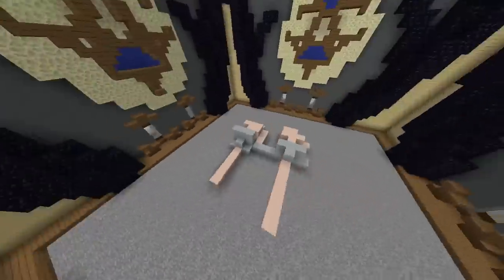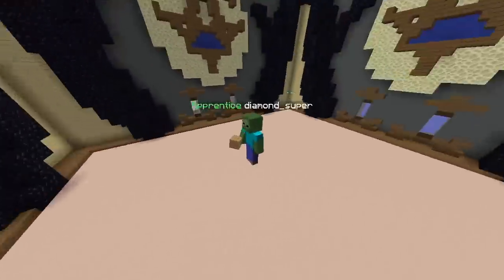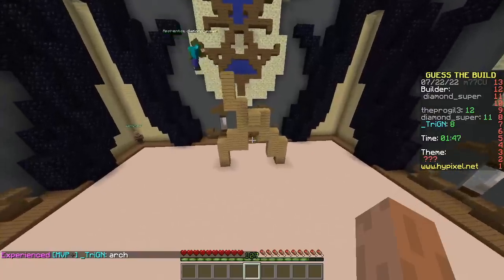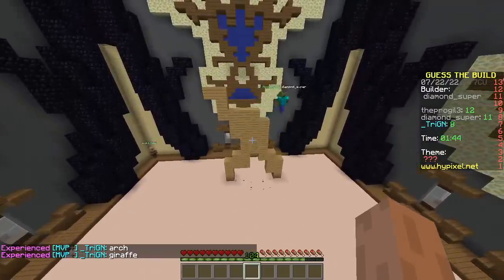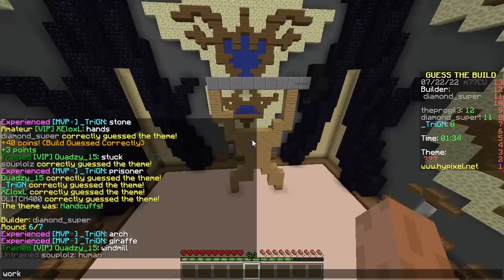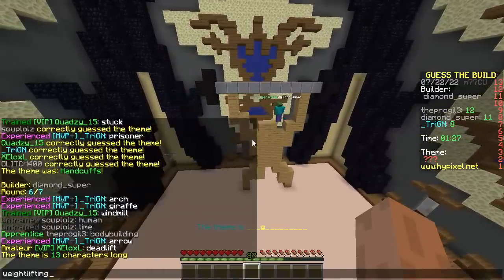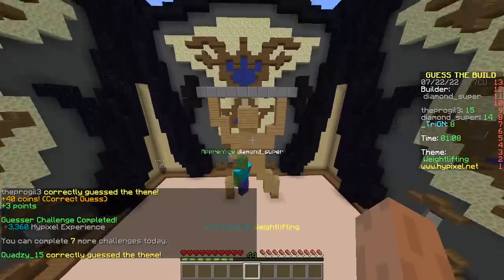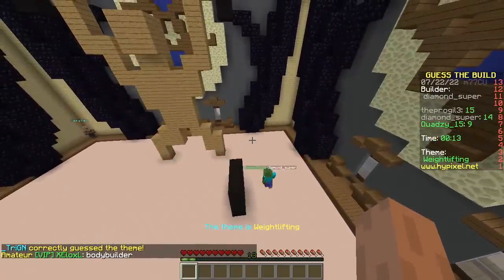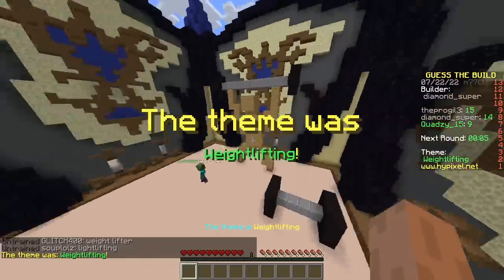My turn - easy build! Let me grab some blocks. Here we go - should be easy. What the hell is this? Here comes a dead giveaway. Body building? Weight lifting! There you go - easy! Why is he completely naked? I'll build another one for the people who are too dumb to get it. Light lifting? Never heard of that!